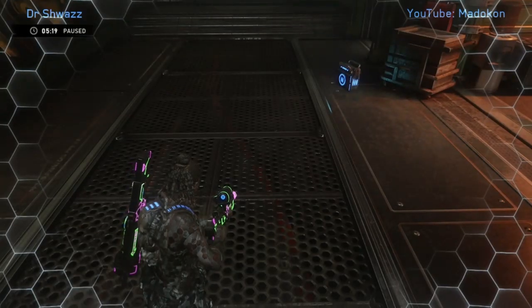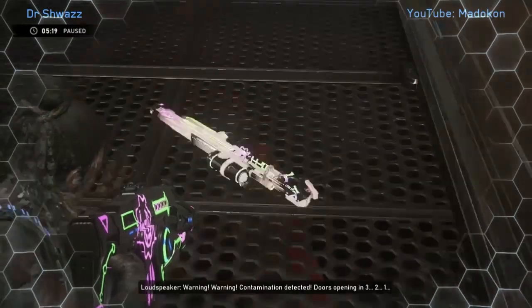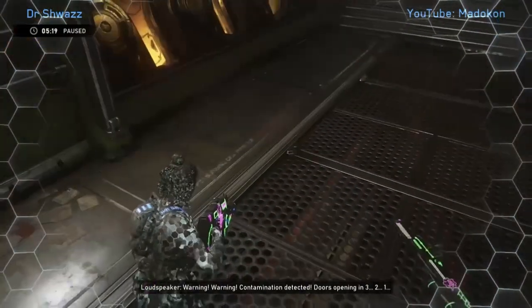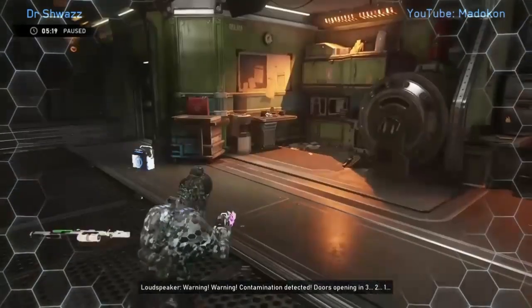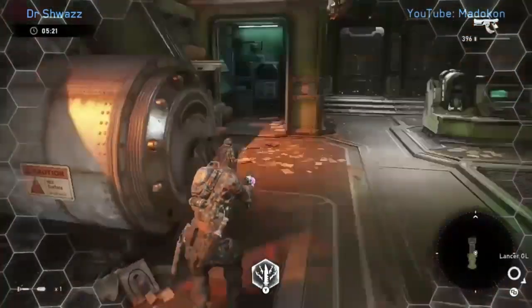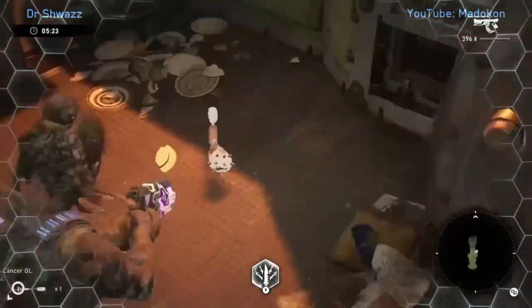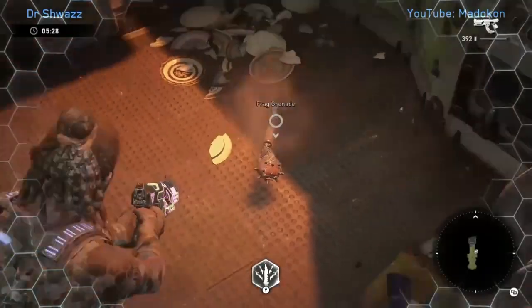If a teammate dies prior to the safe room, be useful and carry their weapons for them, then drop them in the safe room. For example, if you have a Fahz, you can carry his Longshot. Or if you have a JD, you can carry his grenades and his Lancer, just like I dropped here. It's very helpful to do this, especially if you're a melee character.